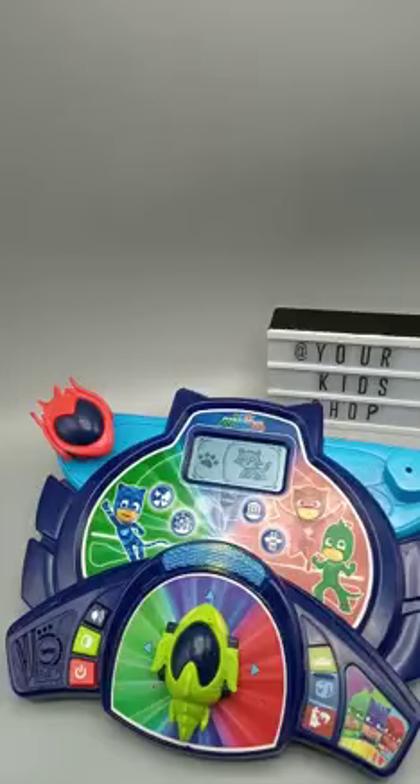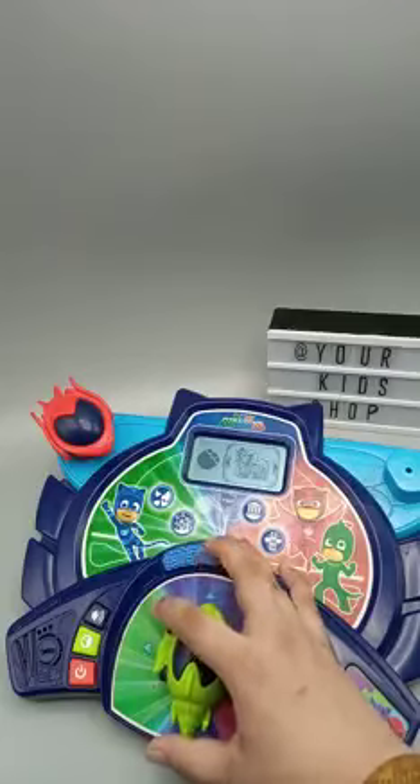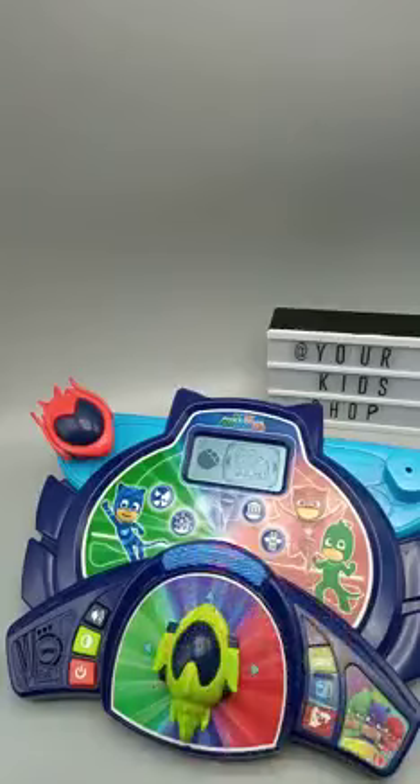Animal footprints! There have been a few shadows spotted on the HQ security camera! Which animal do these footprints belong to? Use the vehicle to choose, then press the windshield to confirm! Chicken! Elephant! Wolf! Elephant!